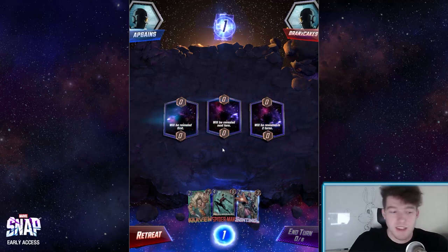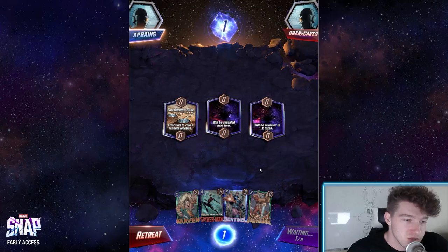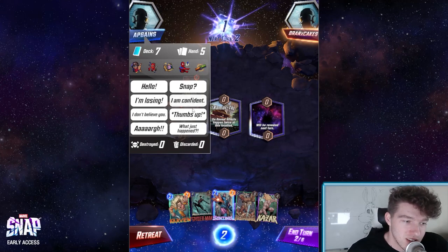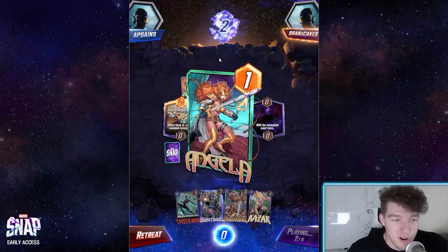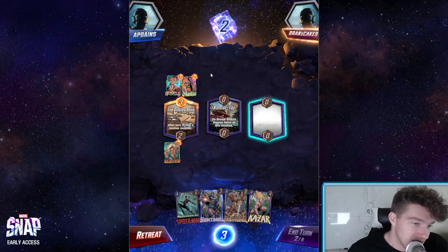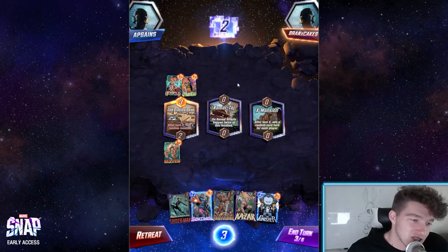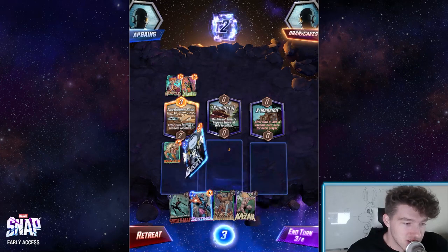We're into our second match — let's see what happens. After turn three, ruin a random location — nothing crazy. We got an on-reveal happening twice in this middle zone, plus he's giving us a gift from the gods by snapping early. So let's give him a thumbs up to let him know how fun and juicy we are. We always want to try to bait him into snapping early because that means we can either retreat and maybe lose two, but if we really know we're going to win, we can throw out another snap and win eight — a six-cube swing. After turn three, add a random card here. Let's throw down a Punisher.